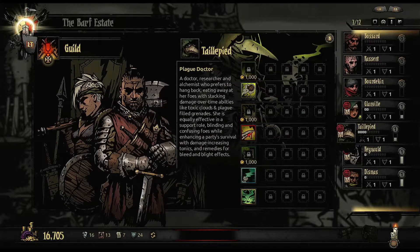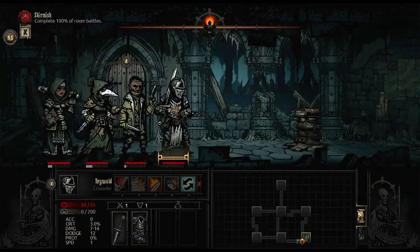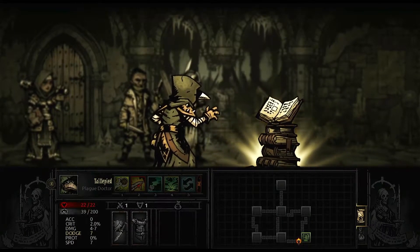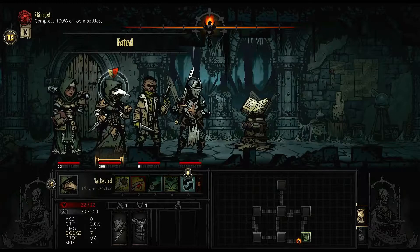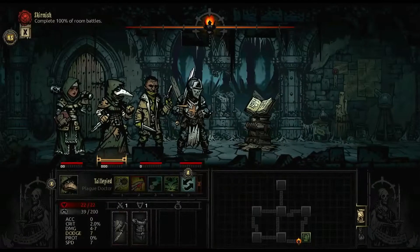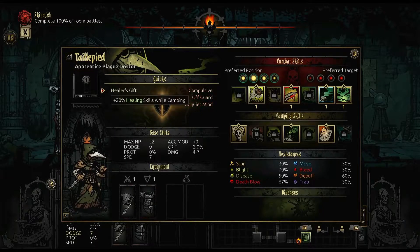The catch is that heroes get stressed, which is permanent, and can die, which is also permanent, which takes time and money to cure — except death. You can't cure death. This ends up leading to the fact that it's better early on to just drop heroes that you've invested in and get new heroes, because once they get stressed, they're basically non-functional until you fix it. They can also get diseases, negative perks, and so on.